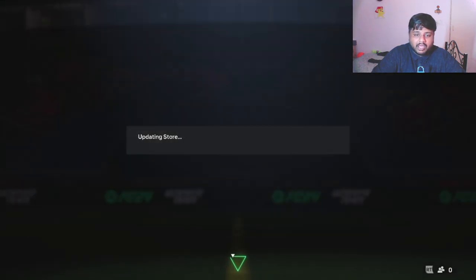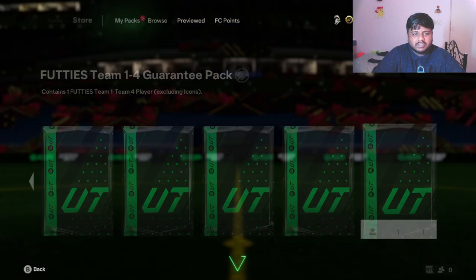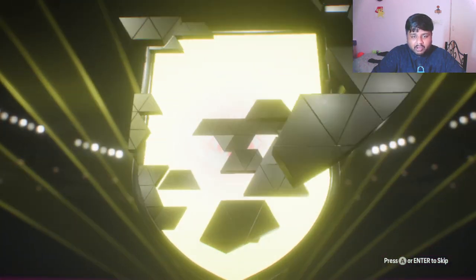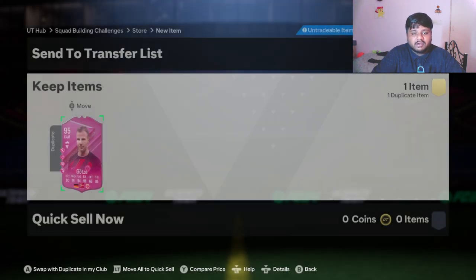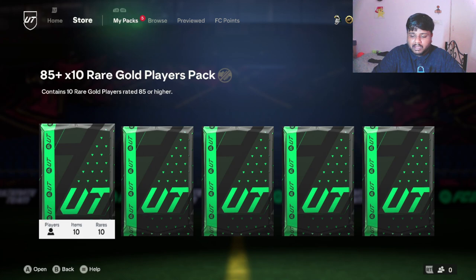I actually thought what I had were player picks and duplicates, but apparently it's just a pack. Let us get this open — Team 1 to Team 4 guaranteed Footies card. It's a normal Footies, I'll take it. I already have this card so I'm just gonna discard him and move on because I can't be bothered to go search for an SBC to put him in.